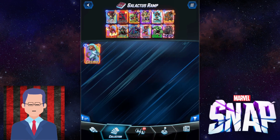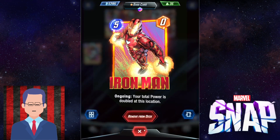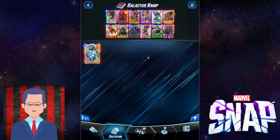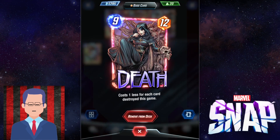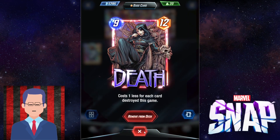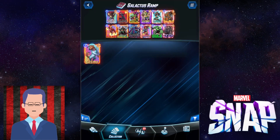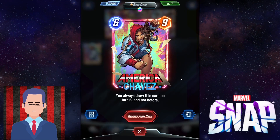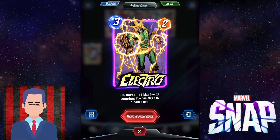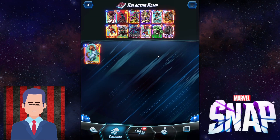So let's say you Wave on three and Galactus on four. Then you can set up stuff like your Iron Man on five, or your Hobgoblin so they cannot put down enough power to contest your lane. And of course, there's always the strong zero-cost Death. This card is amazing — it works so well in both Destroy decks and with Galactus. We also have American Chef here to thin out your deck so you can draw into your Electro, Wave, and Galactus a lot more consistently.